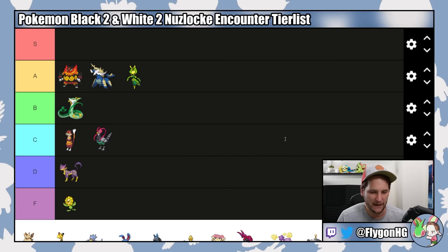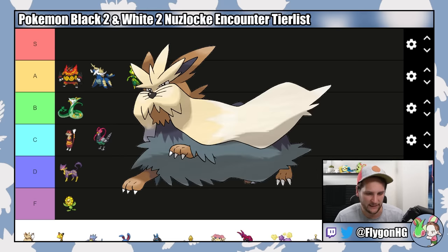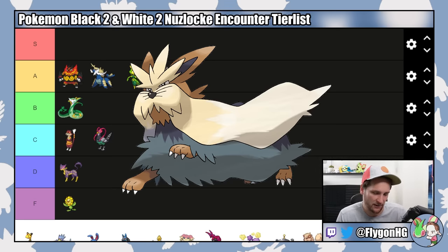Floccesy Ranch encounters are next. Stoutland has a 50% chance of Intimidate, it will evolve before Roxie, so you can have Intimidate going into the early gyms. It can definitely go toe-to-paw with Cheren, and it also gets early Bite and Crunch. It's a pretty bulky Pokemon and this is also an A tier encounter — one of the few non-starter Pokemon from the early game that you can feasibly carry through the rest of your run.